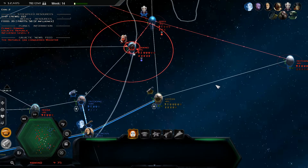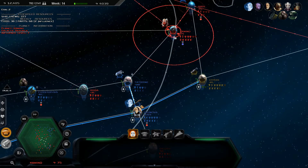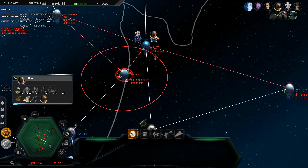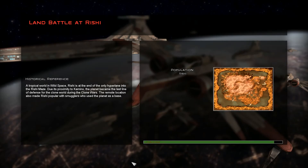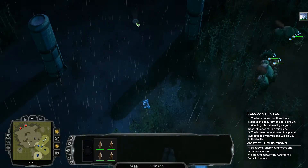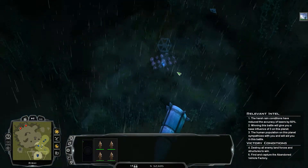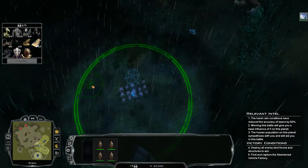Construction complete — we should have more than enough troops. From the last episode we sent a probe droid to Rishi; they had clone commanders and stuff there. Looks like the civilians are actually siding with the Separatists. We can start conquering that. Choosing reinforcements: let's bring in some clone commandos, B2s, Hellfires, and some normal tanks.